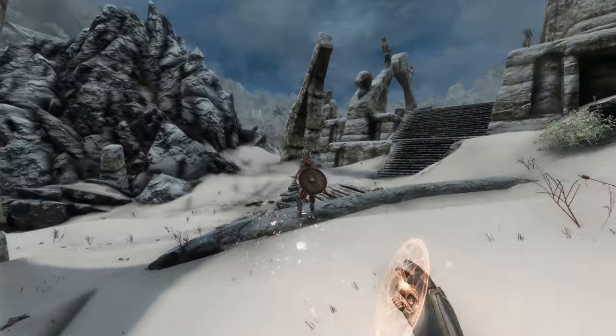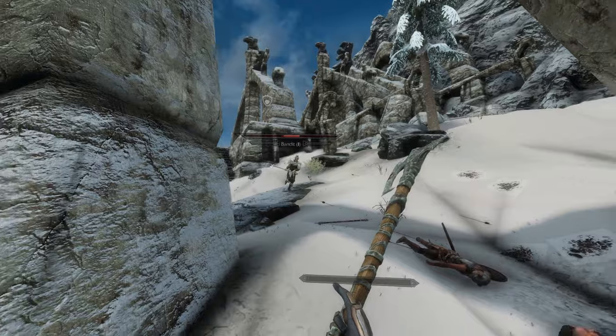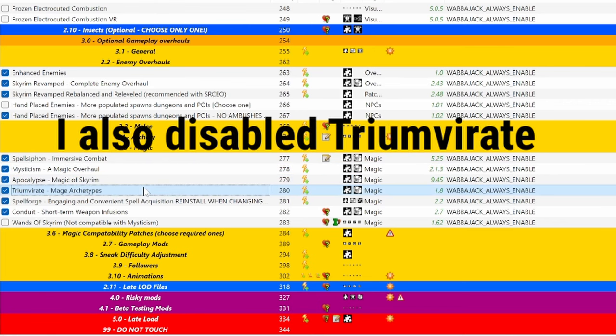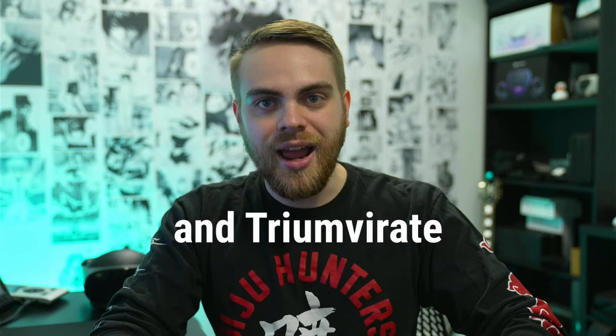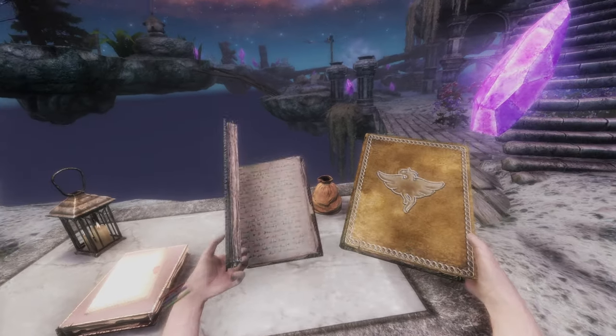Outside of those mods, I recommend reading through the noteworthy gameplay mod section of the FUS guide to see if you want all or some of these mods. If you want a completely vanilla experience using FUS or FUS RO, you can skip this step. But if you're using FUS RO DA like me, here are some things I personally decided to change. I got overwhelmed with the amount of spells added — it has three different spell mods: Apocalypse, Mysticism, and Triumvirate. I decided to disable Apocalypse because it adds so many annoying and game-breaking spells. For example, Deep Storage allows free access to infinite storage anywhere in the game, basically rendering the weight system useless. I also decided to get rid of Spellforge, which reimagines how you learn spells, but adds too much complexity for me.